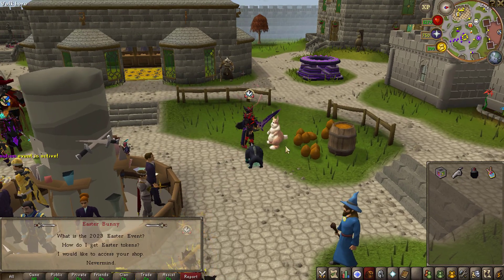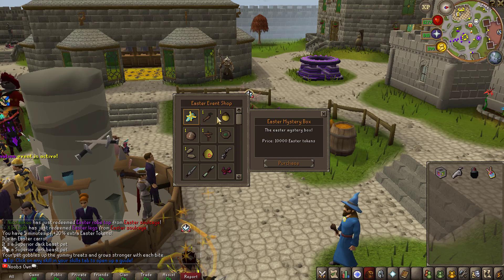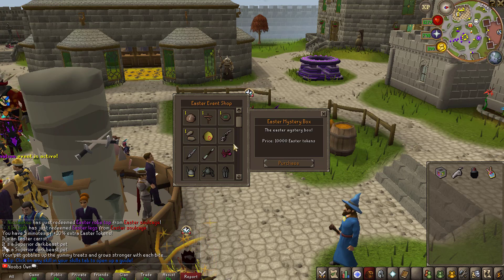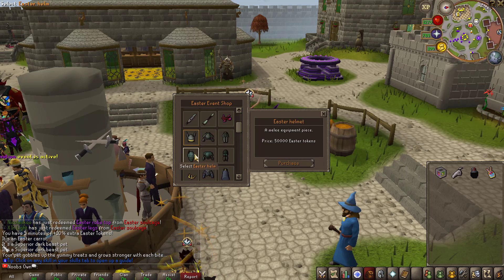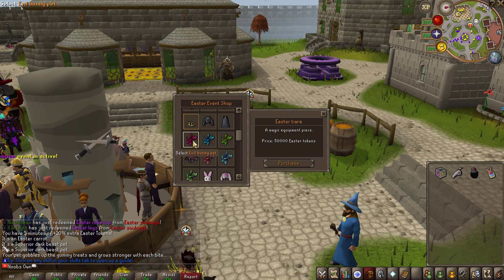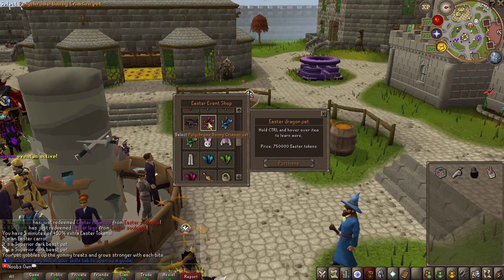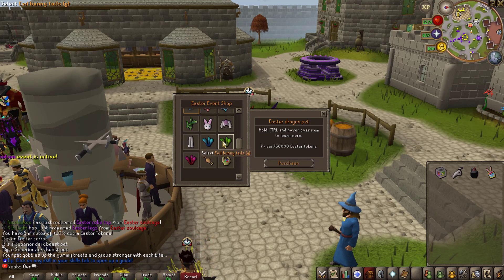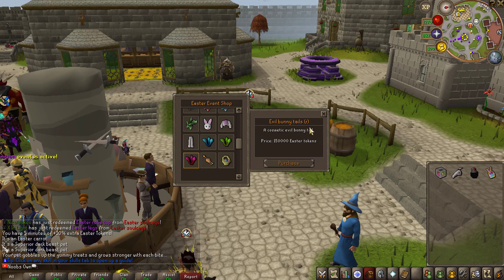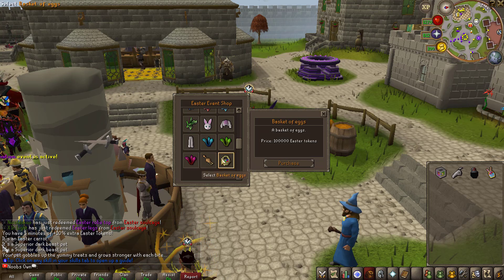Let's check out the Easter Bunny store at the home area — just talk to it to check the store. You can buy mystery boxes for 10,000 tokens each, and there are Tier 1 weapons, Shoulder Pad Tier 1, the melee set, range set, and magic set. You can also buy the three evil bunny pets, the Eastern Dragon pet, the three Polychromatic Bunny pets, bunny masks, and three bunny tails — fully cosmetic but really nice-looking.